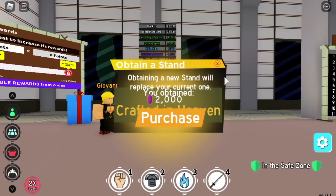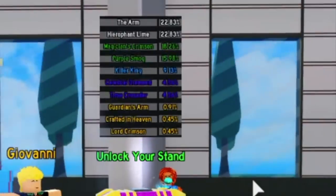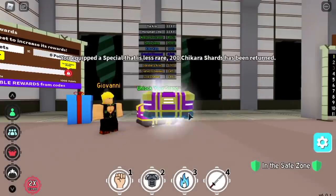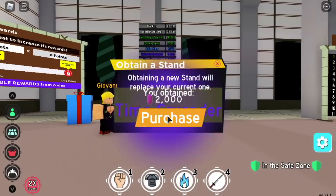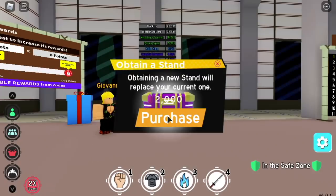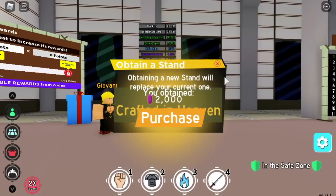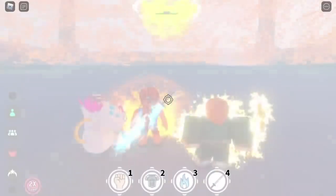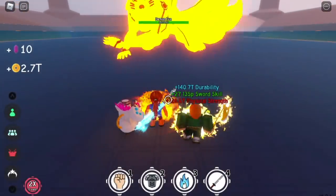Next, Crafted in Heaven — this stand is the hardest one to roll because there are 14 other stands and you really need lots of chikara shards if you're not lucky. I rolled Crafted in Heaven first, and it took me 120k chikara shards to roll this special.